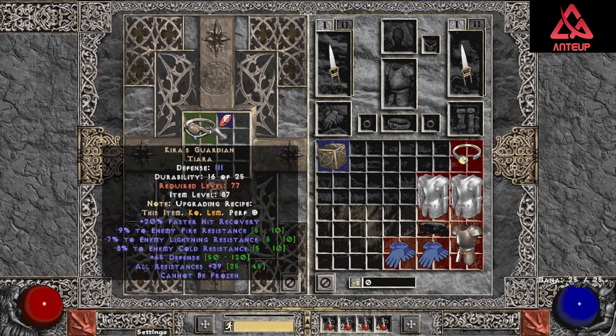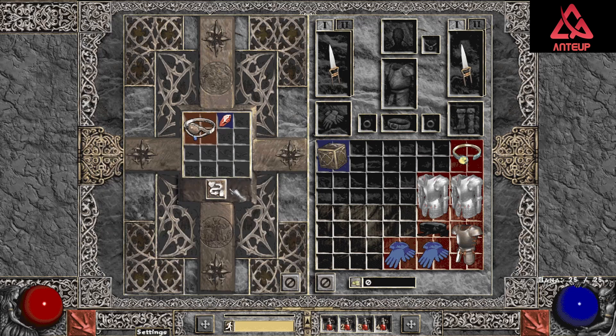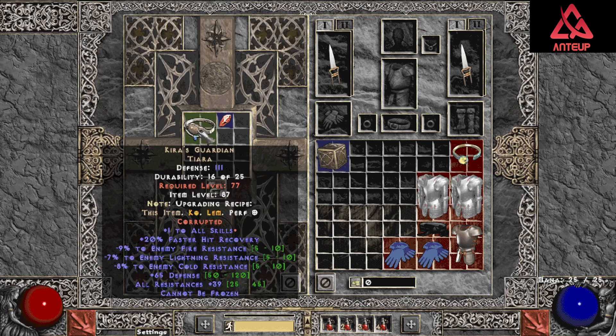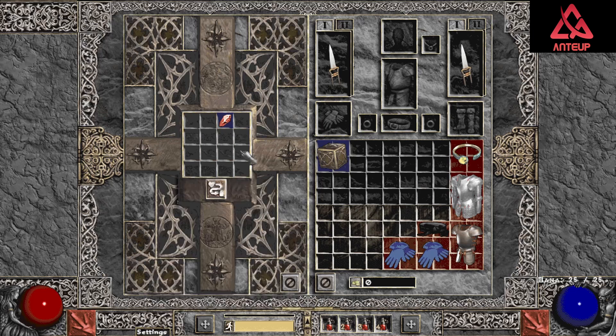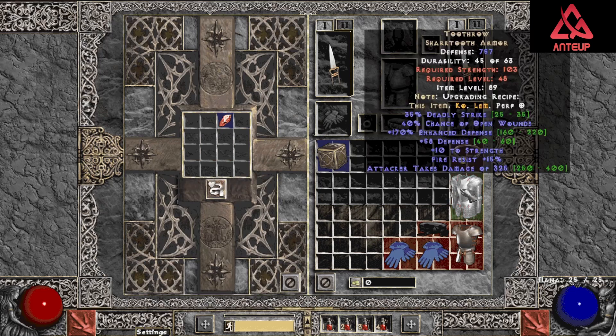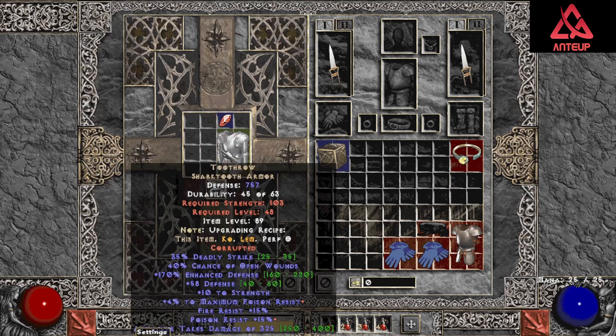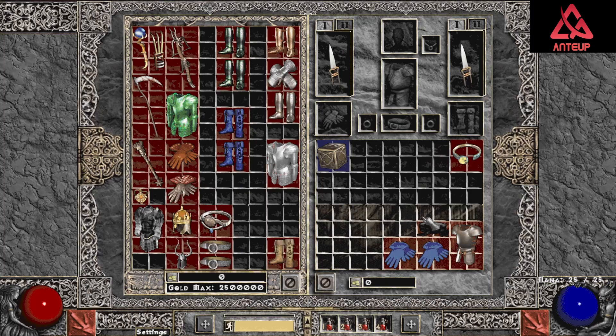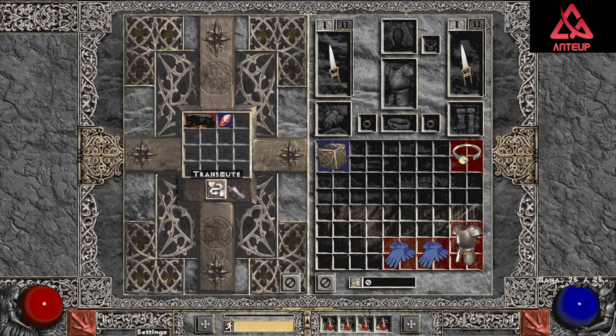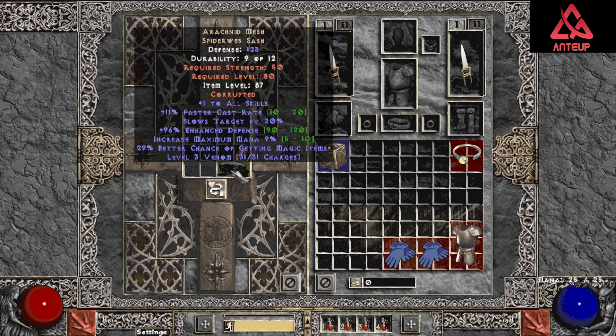I'm gonna do another Kira's — this one's a little bit better than the last one. Wow, well that's cool, I will be holding on to that. I'm gonna do a 34% Toothrow — gone. Do a 35% Toothrow — max poison res and poison res. I'm gonna do a low rolled Arachnid Mesh — with MF, that's kind of cool, it's a lot of MF too.